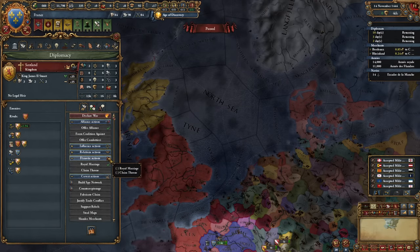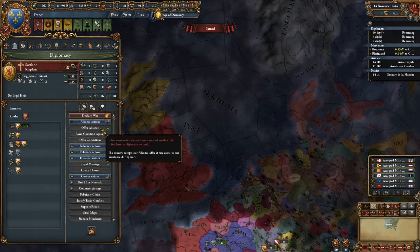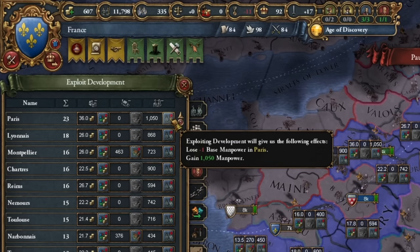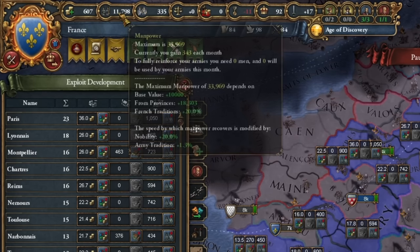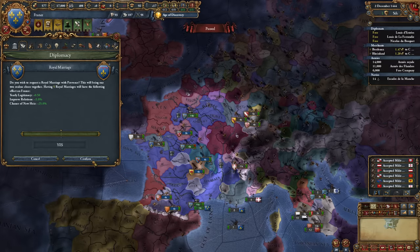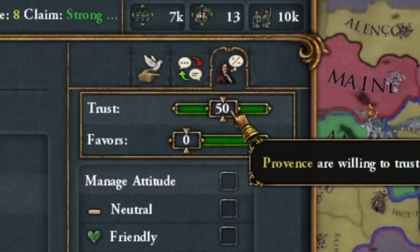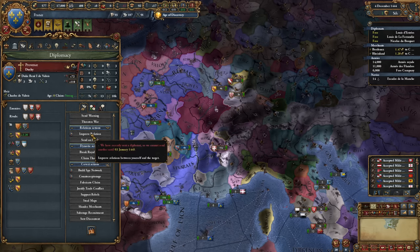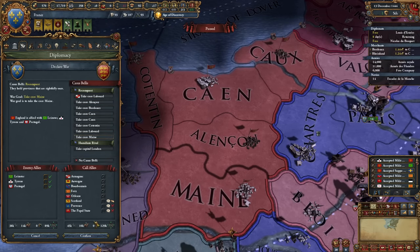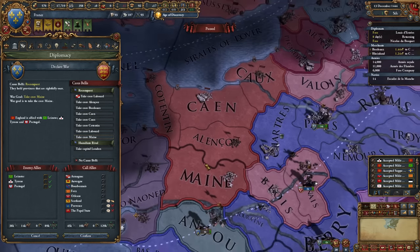We also need an alliance with the Pope, which is related to our future missions. We can revoke the guarantee on Scotland or form an alliance, also related to our subsequent missions — this time I'm forming an alliance with Scotland. I'll recruit the free company and burn my manpower to quickly complete the manpower mission. It's also crucial to form a royal marriage and improve relations with Provence, aiming for 90 trust points. And we immediately attack England in the war for Maine.